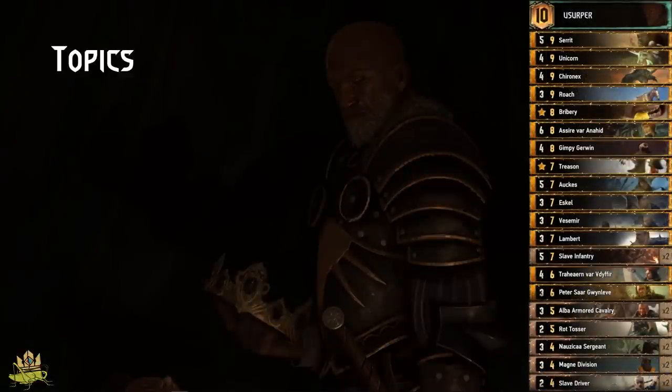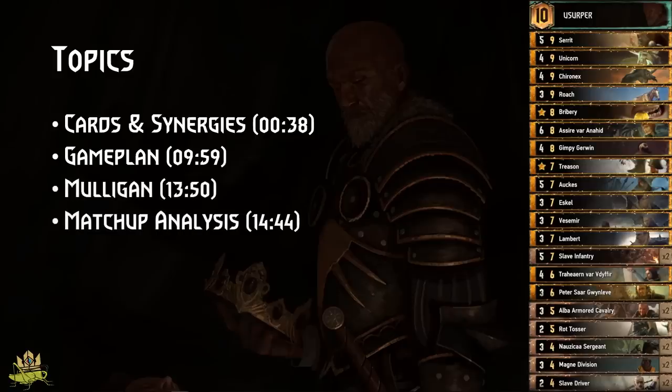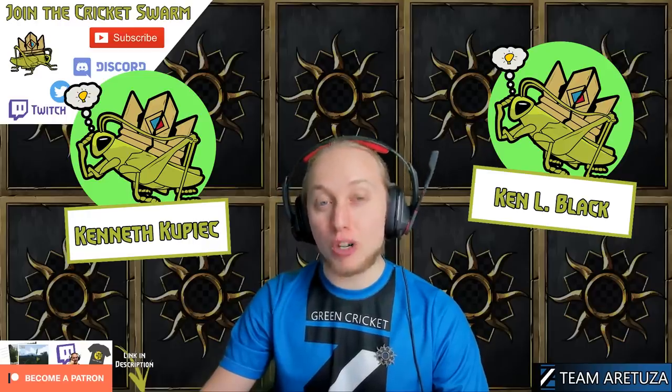Hey everyone, Affection Challenges here, and we chose Nilfgaard and the Usurper deck to show the Nordlings the might of the Empire. We'll discuss the defining cards and synergies of this deck, then check the general gameplay and mulligan approach, do a matchup analysis, and take a look at some example matches. Big welcome to the inner circle of the Swarm: Kenneth Kupiak and Kenneth Black. Comment below which deck I should cover next and subscribe for more Homecoming deck guides.